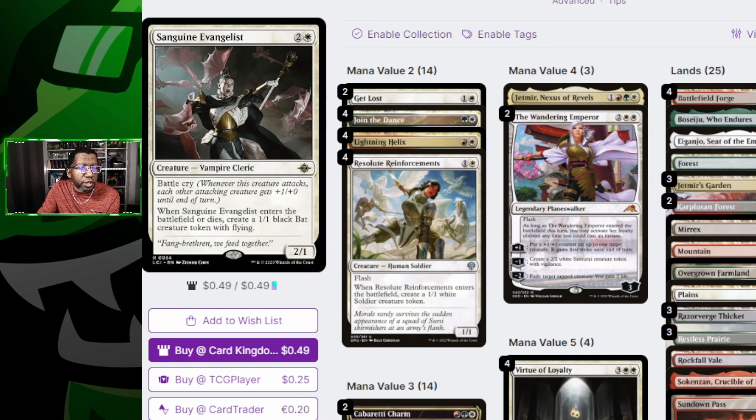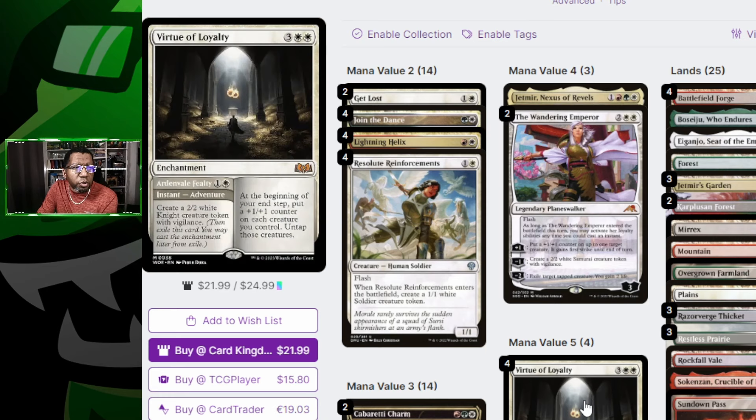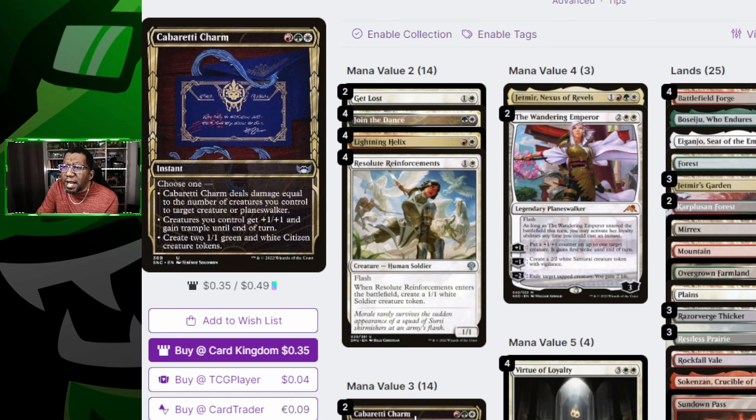Since practically everything is making tokens, that's a huge deal. Sanguine Evangelist comes in, makes a 2/1 and 1/1, and deals two damage to your opponent. Wedding Announcement makes a token and deals damage or draws cards. We're playing Virtue of Loyalty — makes a token and pumps the team — a couple copies of Wandering Emperor, and one Jetmir, Nexus of Revels. Yeoman5's list was playing Cabaretti Charm, which can be removal, pump your team at instant speed, or put two more things on the battlefield — potentially two more damage. Alternatively, King Darien XLVIII can pump your creatures if you prefer.